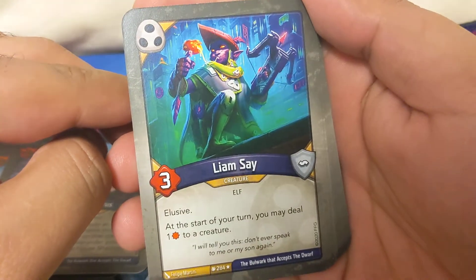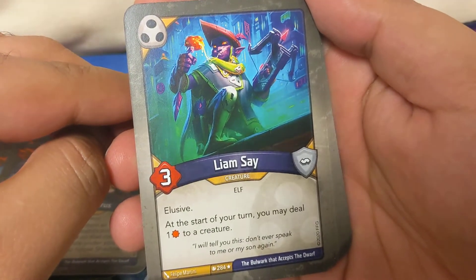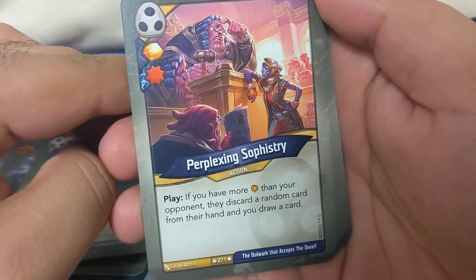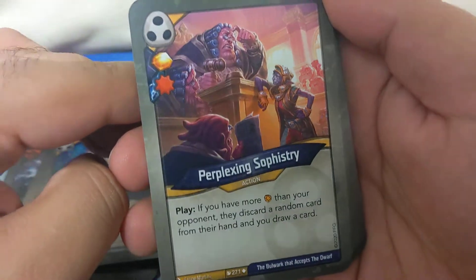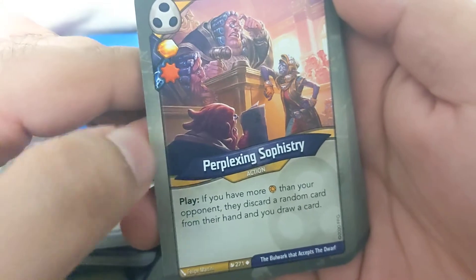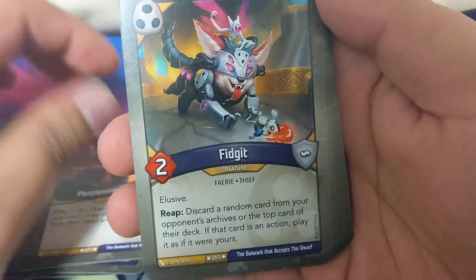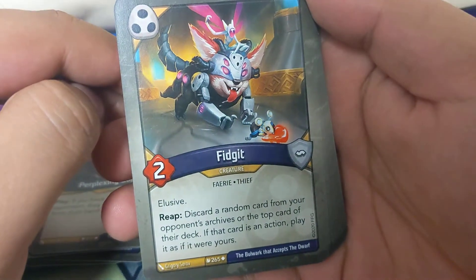Liam Say Simon Says: elusive - at the start of your turn you may deal one damage to a creature. Perplexing Sophistry: if you have more amber than your opponent then they discard a random card and you draw a card. Two of those - nice! This is turning out to be an interesting deck.